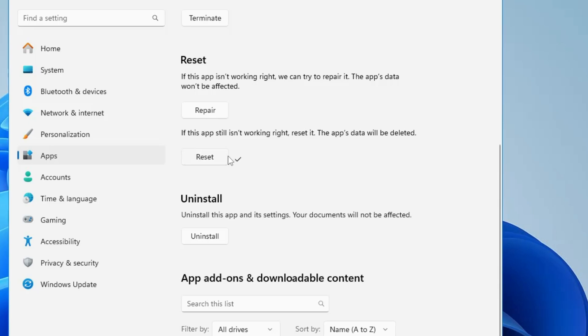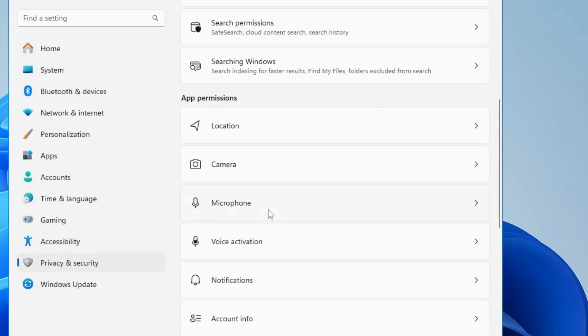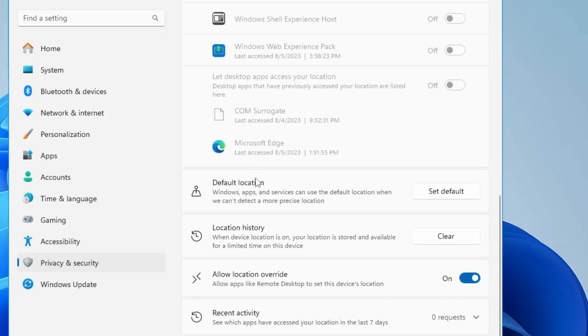You can do the same for other applications like Windows Security or any application not working properly. Next, we will also clear the cache and history of Location. In Settings, from the left-hand menu click on Privacy and Security, then scroll down to App Permissions and click on Location. Scroll down and you will find Location History — click the Clear button.